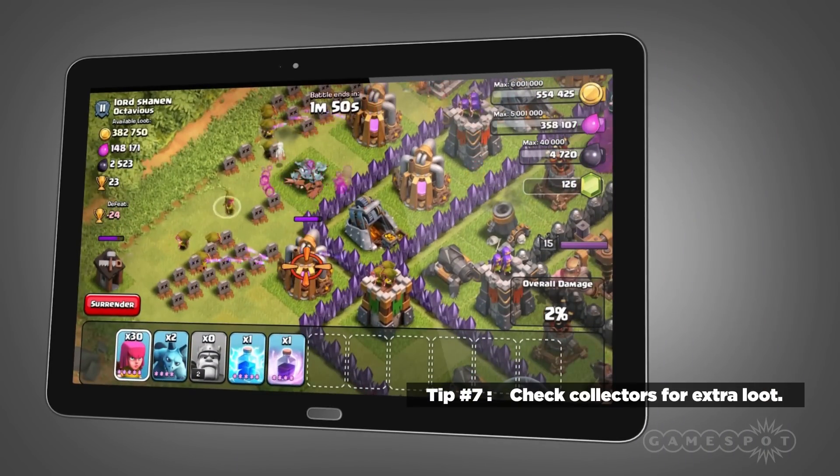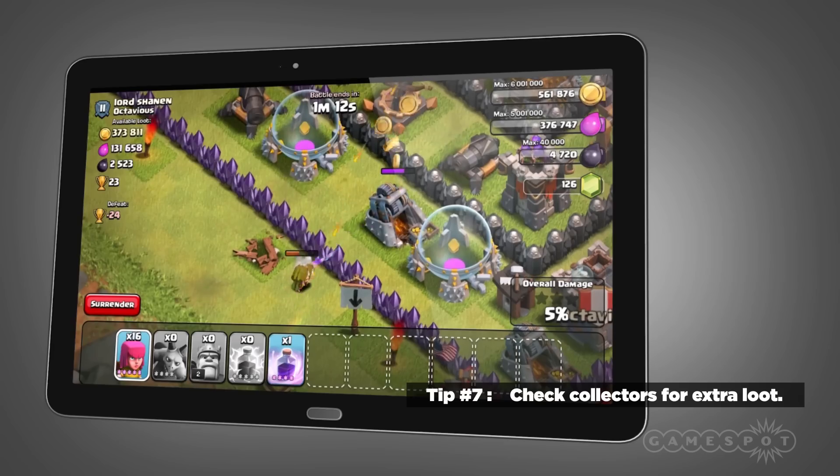Tip number seven: check Collectors when raiding. A lot of people rush in to get to the storages, but you guys can check the Collectors first, because there might be more loot inside there.